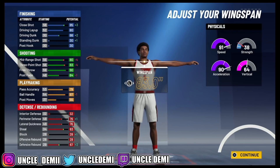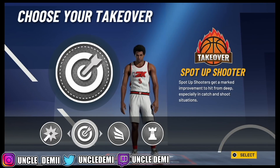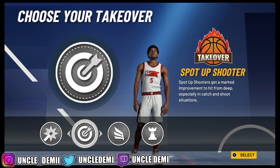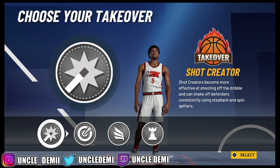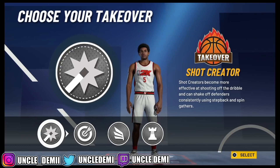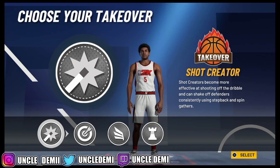This is a really solid build. It's a very comp build also because it does have a little better defense than your normal play shot. When you come to your takeovers, you even have slashing takeover, but you still want to go with spot-up shooter. This is the most lethal badge to have on a build in a game where shooting is hard. That means you go from an 87 to a 97 three-ball when you have this takeover. The next best one would be shot creator — you get a plus 5 on your three-ball and a plus 10 on your mid-range, whereas spot-up shooter gives you a plus 10 on both, plus a plus 10 on your speed and some plus fives on your finishing. It's better for athleticism, but spot-up shooter is going to be the best bet.